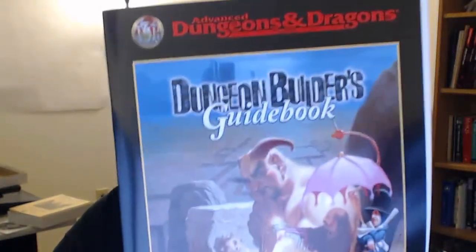That brings up another interesting one that maybe some of you have not seen — it's called the Dungeon Builder's Guidebook, produced in 1998. It mentions a couple of interesting features. It says to talk about the ecology: where do the monsters that live in the dungeon get their food when not munching on adventurers? That's an interesting challenge.